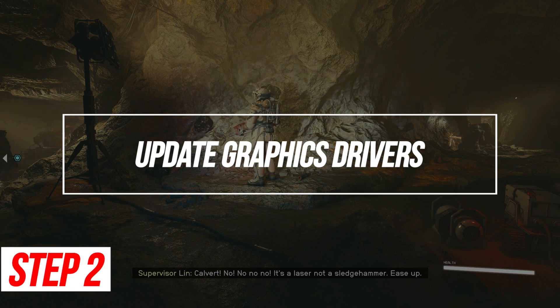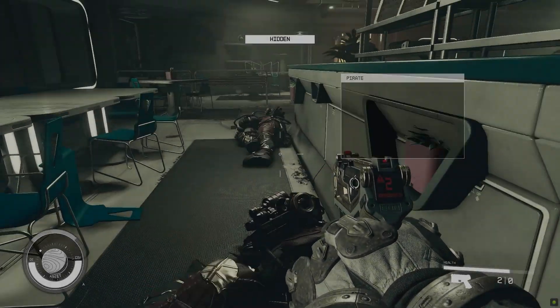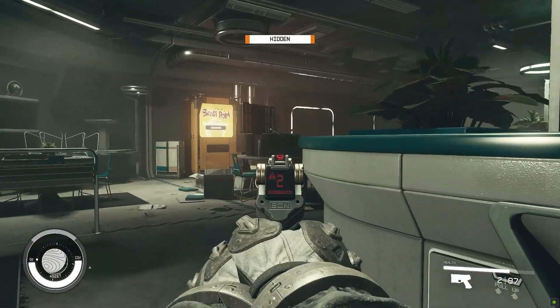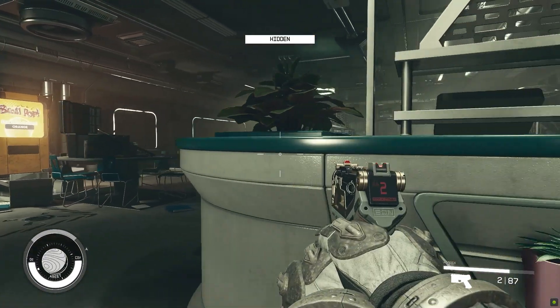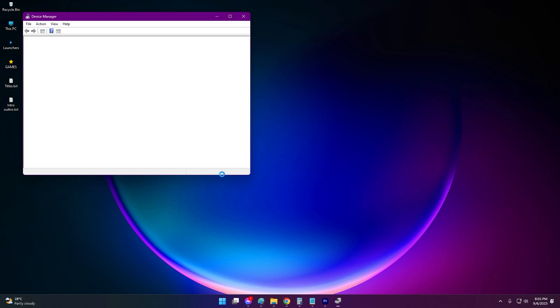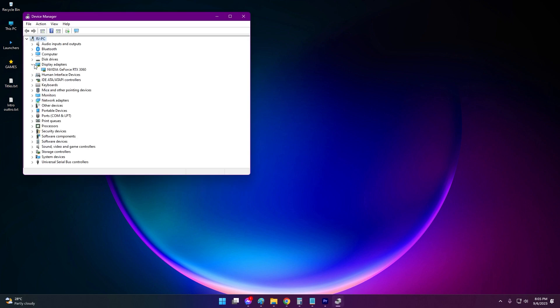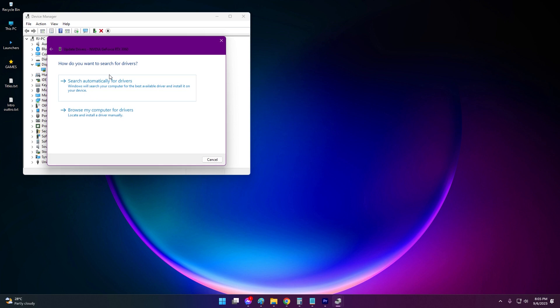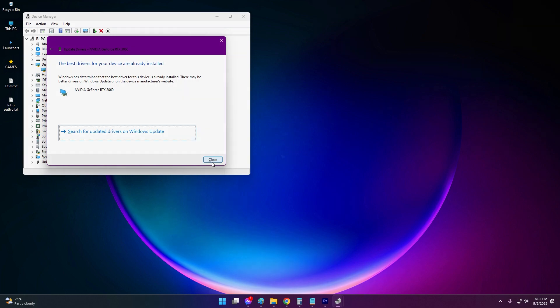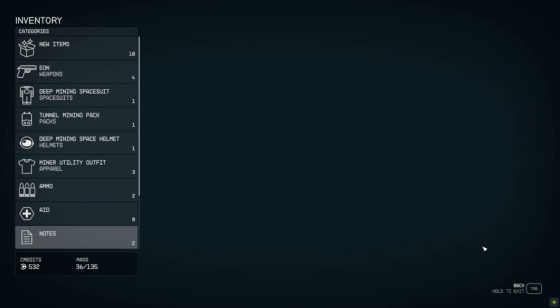Update Graphics Drivers. Outdated or corrupt graphics drivers are a common reason for games not launching properly. Updating to the latest stable driver version can often resolve launch errors. Open Device Manager on your PC, expand the Display Adapter section, right-click on your graphics card and select Update Driver, then search automatically for updated driver software. Download and install new graphics drivers if available, then restart your computer after updating.